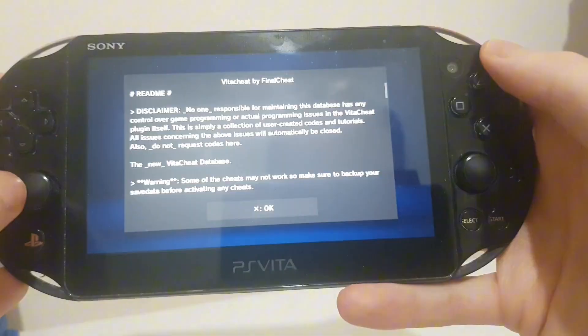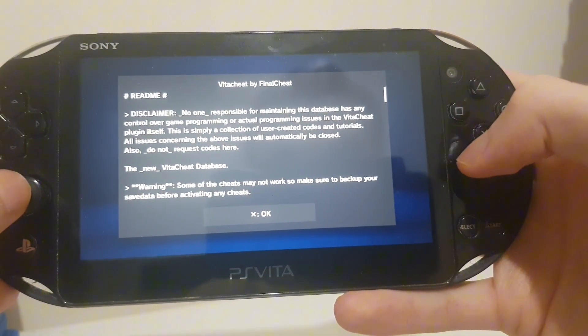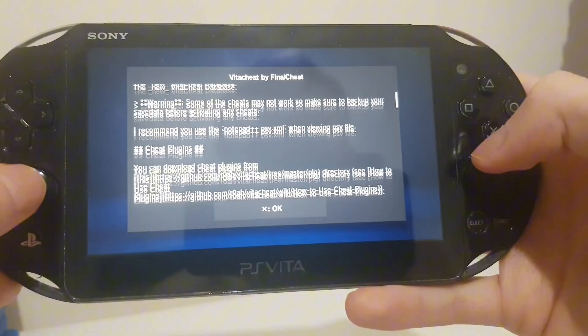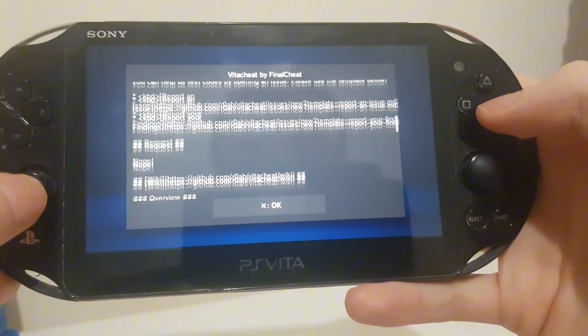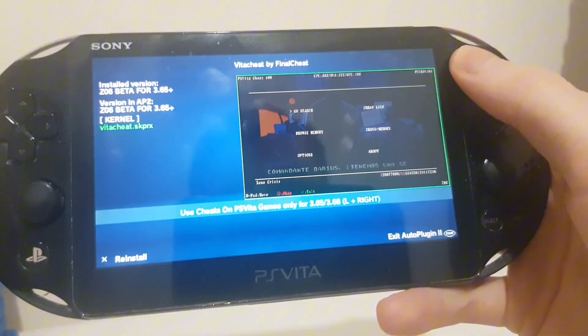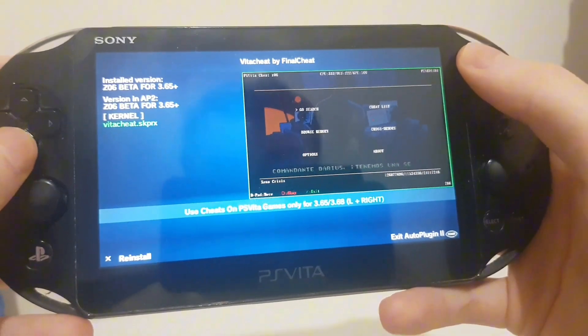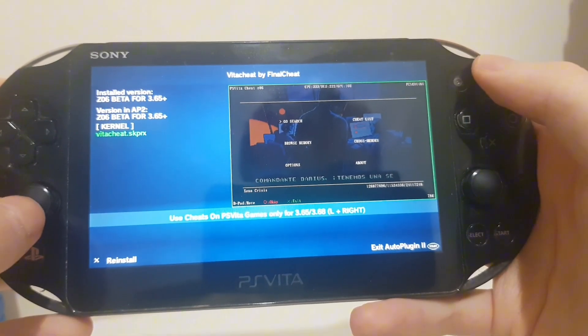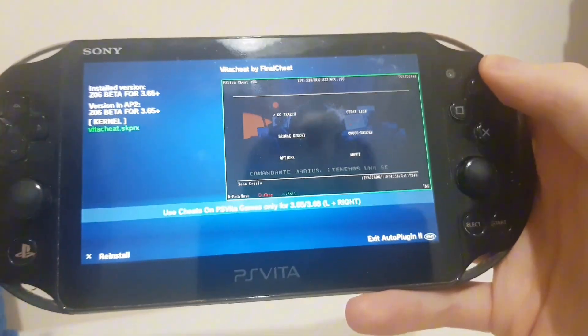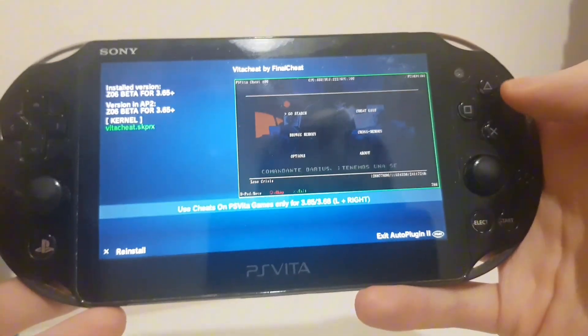Just click X on this. You might want to look over the disclaimer right here — you can install this at your own discretion. From here, you just want to click Reinstall or Install. I've already got it on here, so I don't need to do any of this.